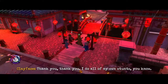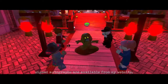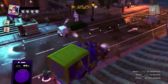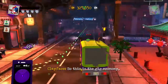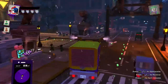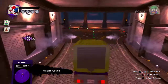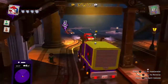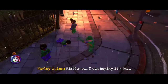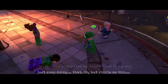Clayface says: 'This is my own stunts, you know. Sorry folks, abuse as called. Pre-signed autographs are available from my website. So this is the gig economy, huh? I need a better agent.' Riddler responds: 'Looks like my ride's here. You guys just keep doing... that. Riddle me this — which one of you will get tired and give up first?'